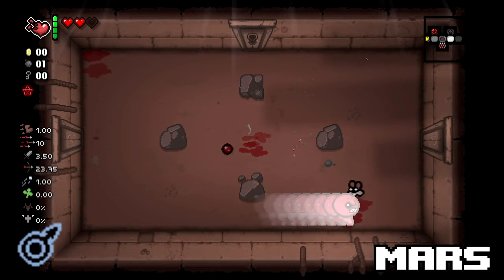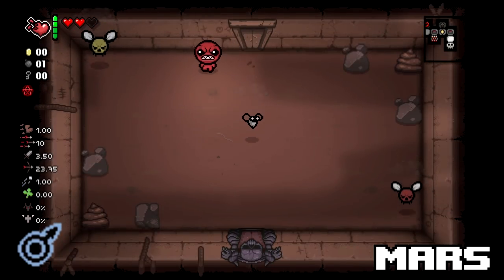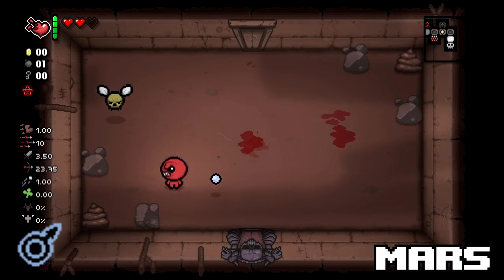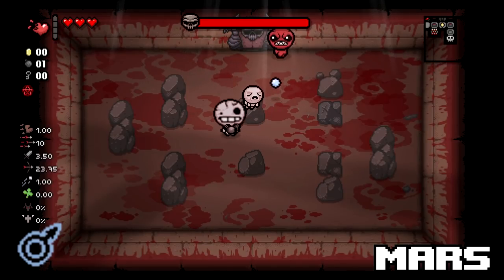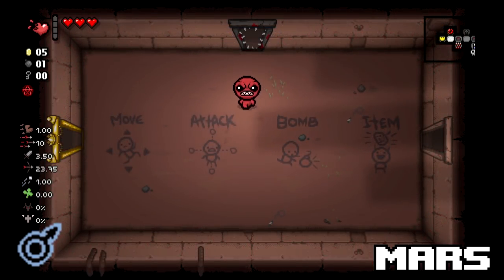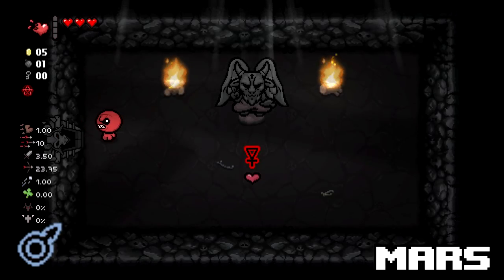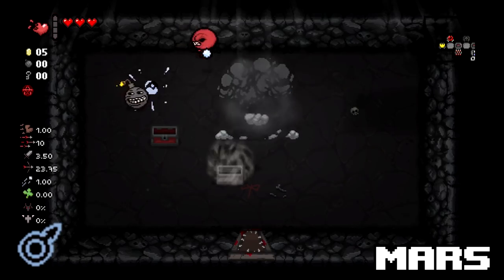Mars is such a unique item because it just straight-up adds a brand new mechanic to the game: dashing. Those that have watched me play other games know I love a dash mechanic, and this is no exception. Dealing damage to enemies with the dash feels good and allows for extra mobility in rooms. It also provides invincibility frames, which lets you min-max floors by visiting curse rooms and playing beggars and blood machines for free — a huge bonus.